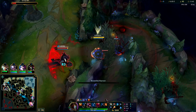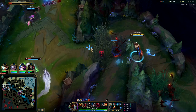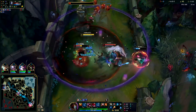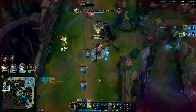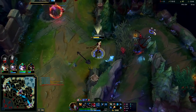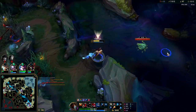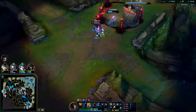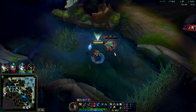She got absolutely destroyed — he got feared because he didn't have vision of me. I'm going to drop R — Q, E, W — Ignite him and walk out. I think that's the first time I had to use Ignite this game. The Ignite is more than anything an insurance policy — mainly if you get invaded solo you can solo things like Lee Sins. Bodyguard just absolutely decimated Diana there.